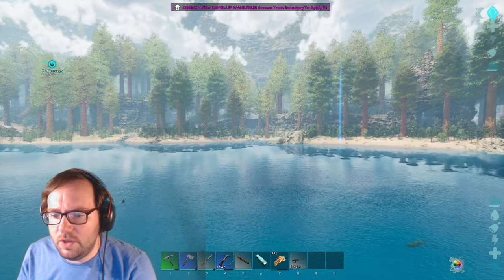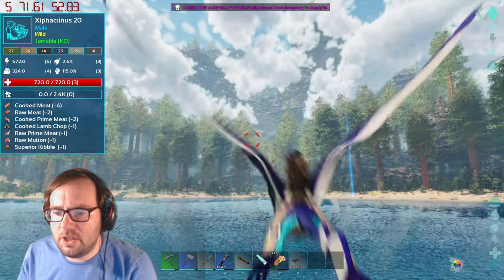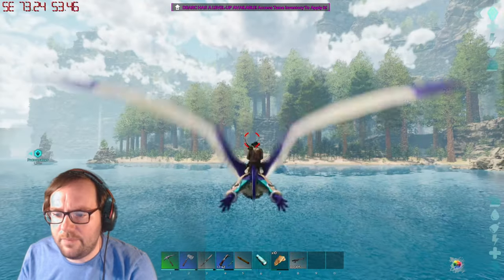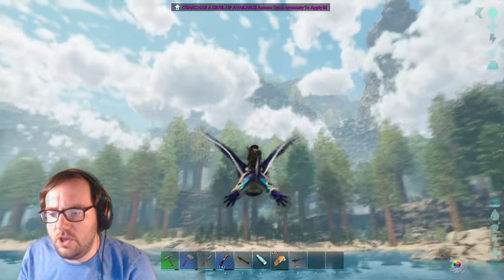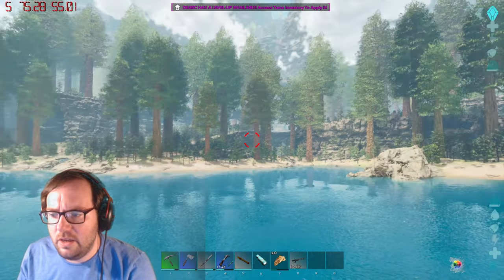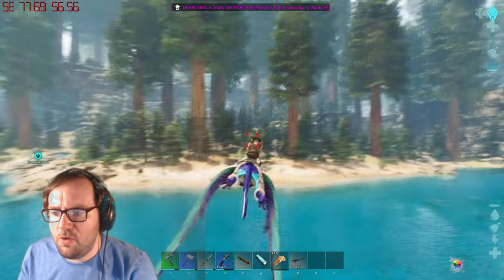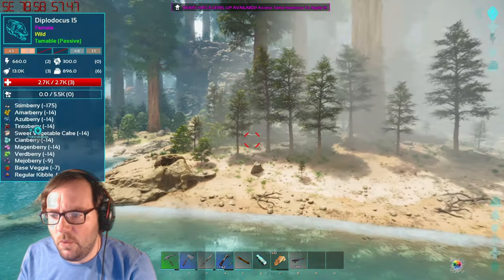I haven't been to the redwoods yet so we'll have to be careful. I'd also like to try and tame a shastasaurus at some point — we've got ichthyosaurs, because you need those to tame it. You have the ichthyosaur distract the shastasaur while you go in and remove all the leeches sucking the life out of it, then use kibble to tame it. Seems easy enough.